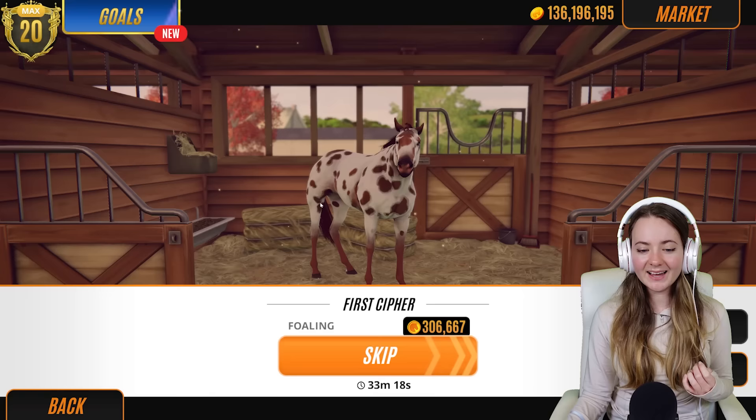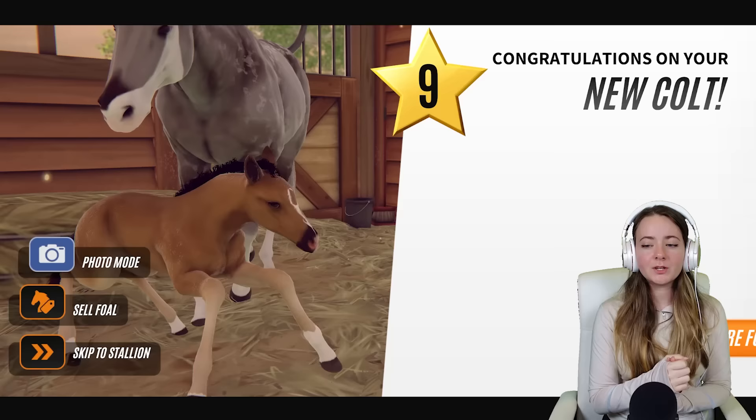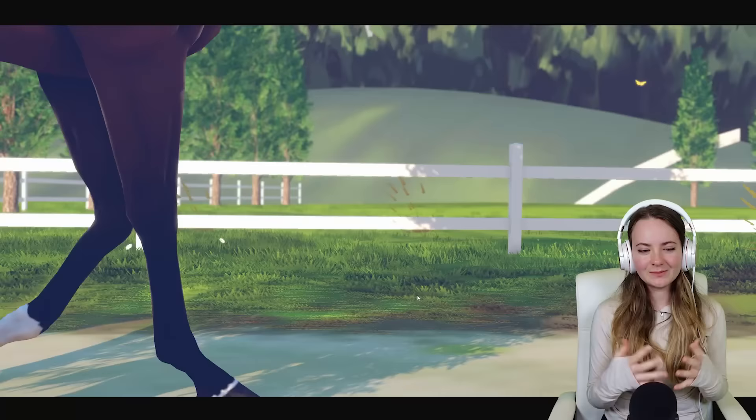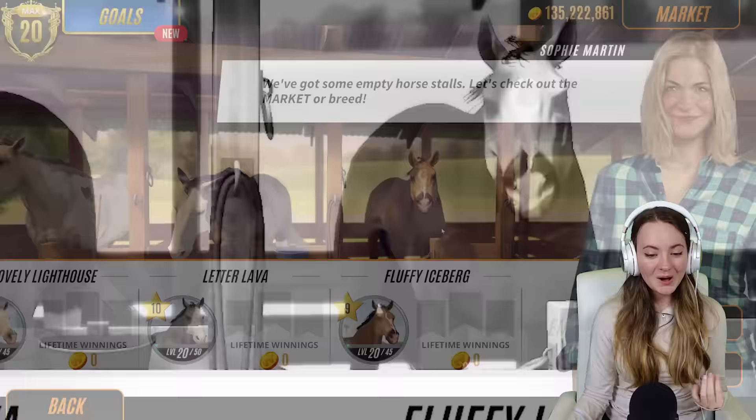Let's see what fox's warrior has got for us - I think that was the biggest disappointment of today. You are so cute but you're not what we're looking for at all - that is literally just a bay with a face marking and some socks. This is the kind of horse that I am in love with, I love breeding these kinds of horses, but today we're going for very exotic horses.